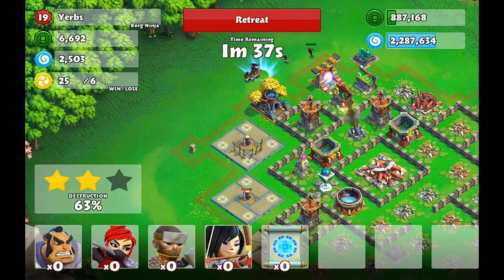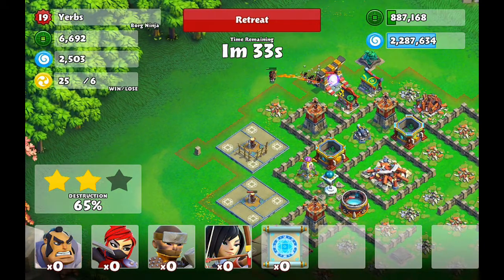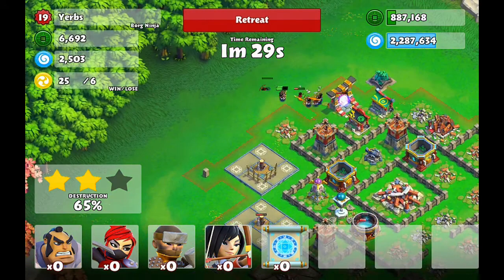63%. All I needed was two more buildings to, I think, tie. Yeah, I needed one more building to tie. He had clan castle. So 65% — that's where we're going to end today.